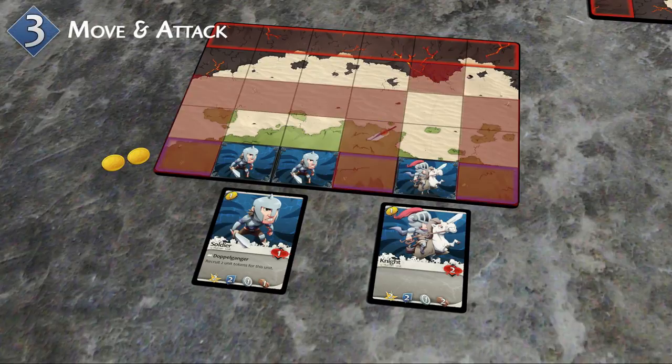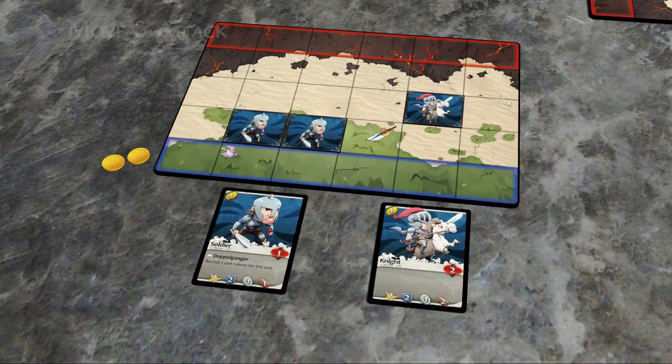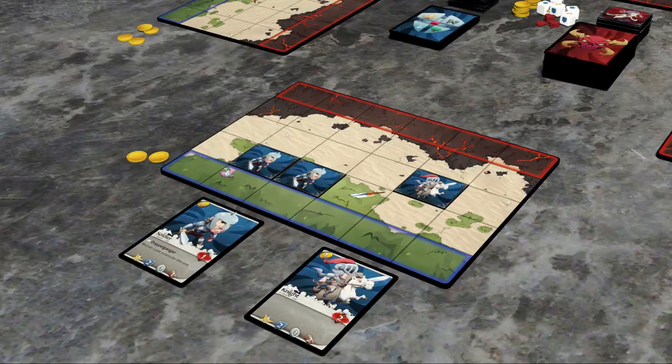The hero player may now move and attack with any of the hero units on their battlefield in any order. Units only move forward and may not change columns. Now the monsters get their turn and try to defeat the heroes of Andoria.